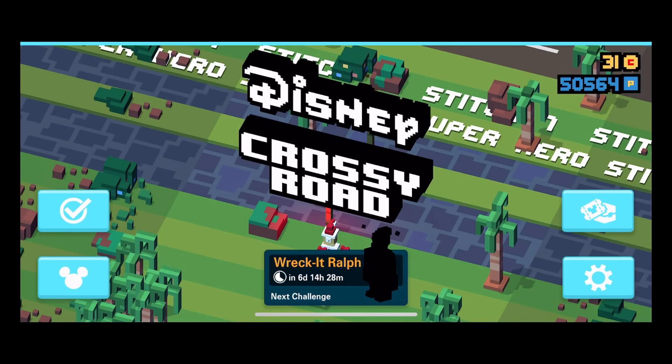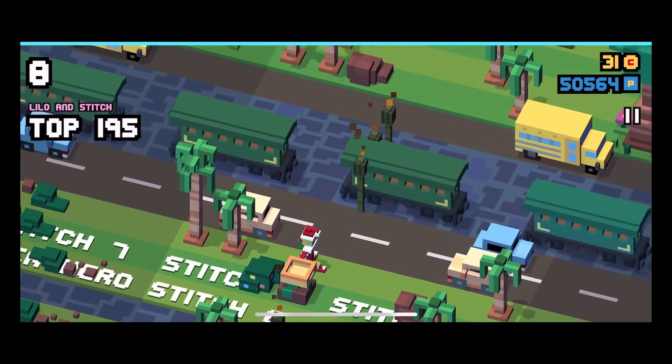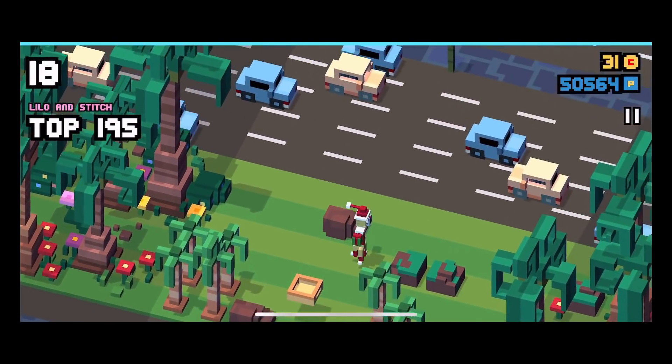Hey guys and welcome back to my new Disney Crossy Road video. Today I'm gonna show you the two new secret characters of the current Lilo and Stitch weekend challenge. You guys know Christmas is coming up, and I will show you a gameplay video now. We will start with the rare character of this weekend challenge — it's Elf Pleakley. Three pretty cool characters, guys.